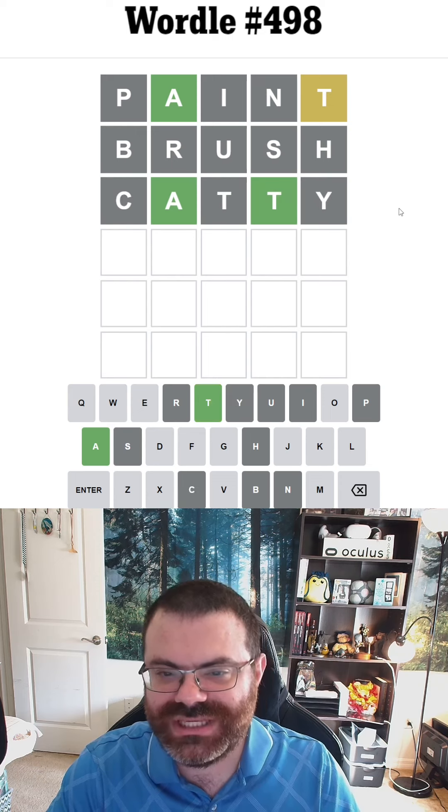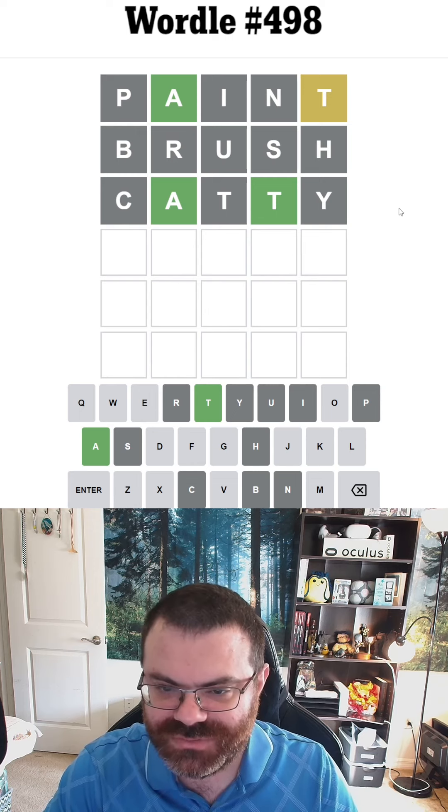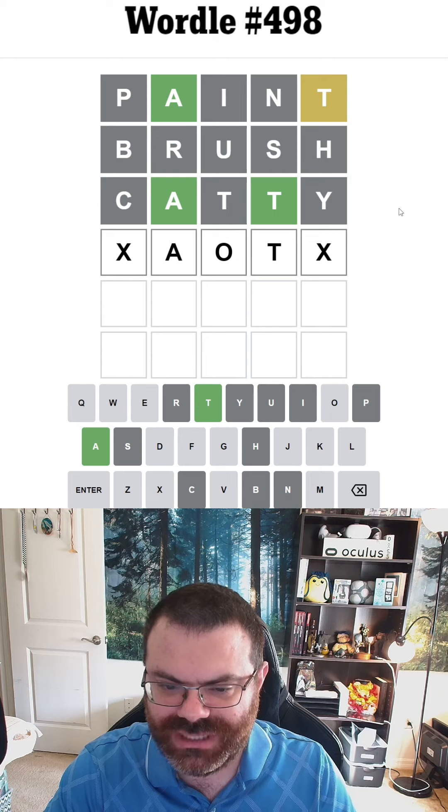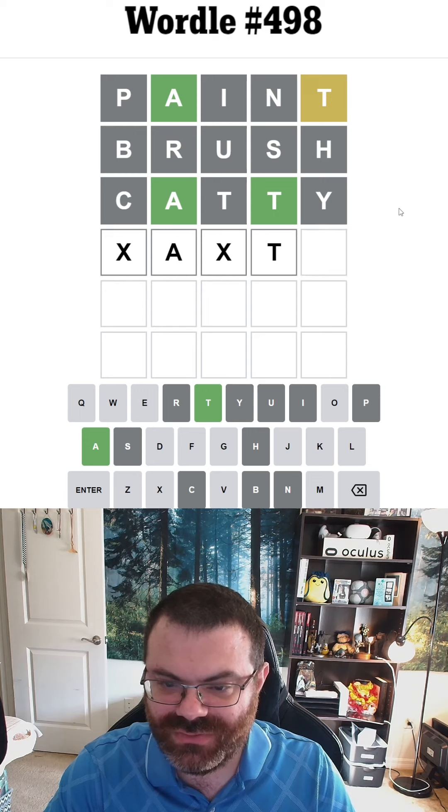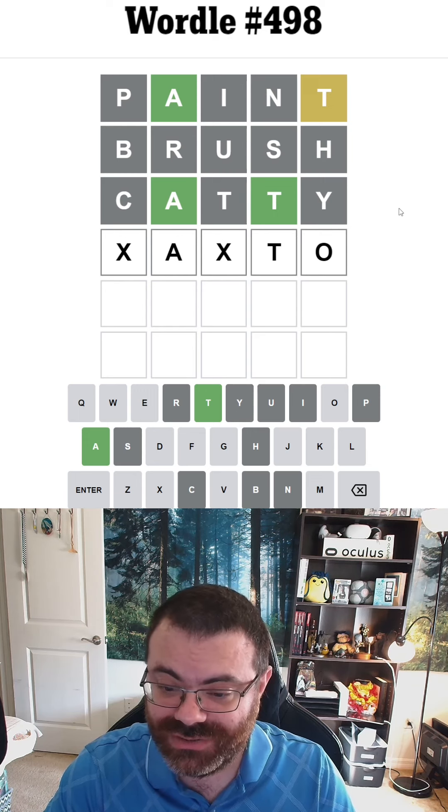Alright, there's one T and it's fourth. Now that's interesting. So what comes between that A and the T? I can't imagine it would be A-O-T, and it can't end in T-H. Wow, this is a strange word. Could it be something A, something T-A, or T-O? We haven't tried the O yet.